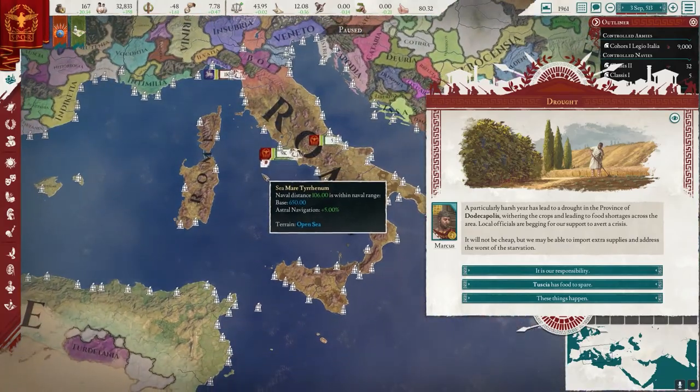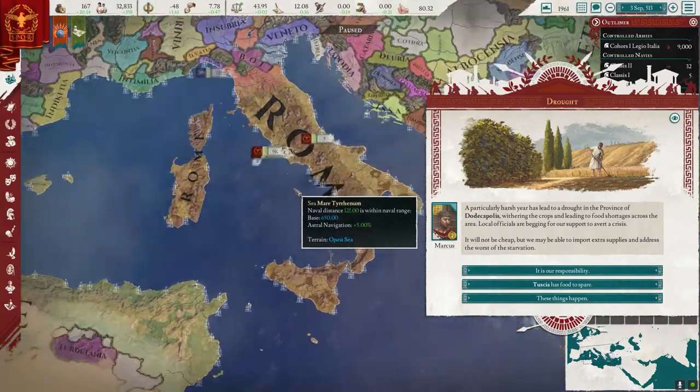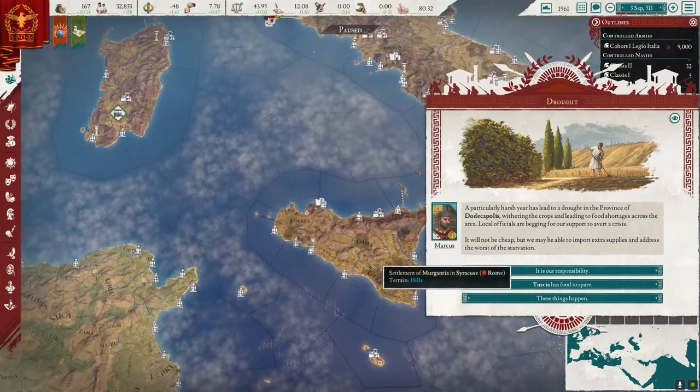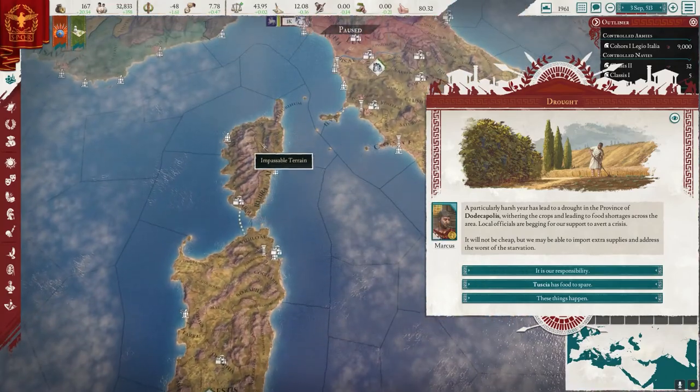What is going on, maniacs? Welcome back to our Imperator Rome playthrough. As you can see, Rome is looking pretty awesome right now. We completely control all of Italy. We control Sicily, Sardinia, and Corsica.